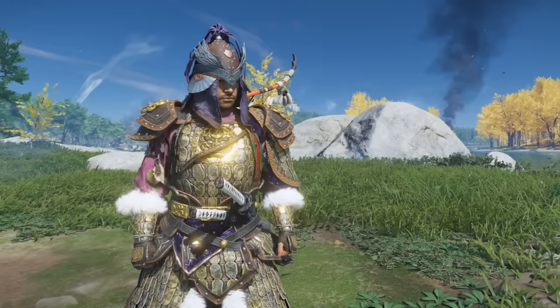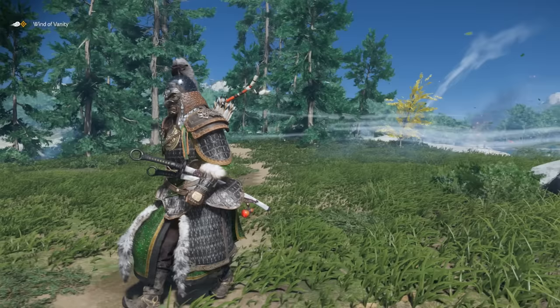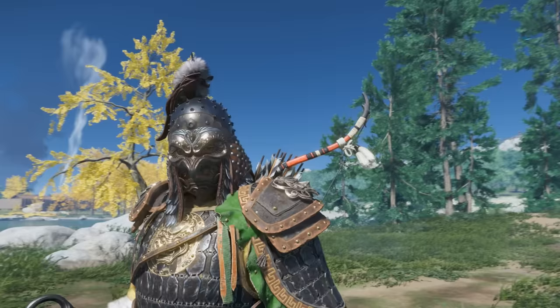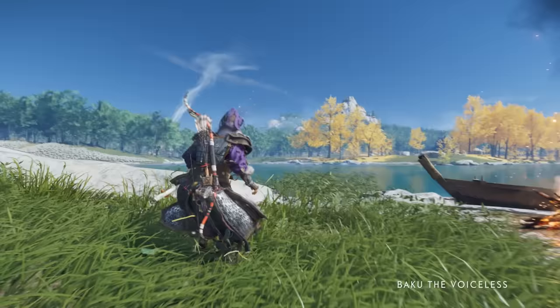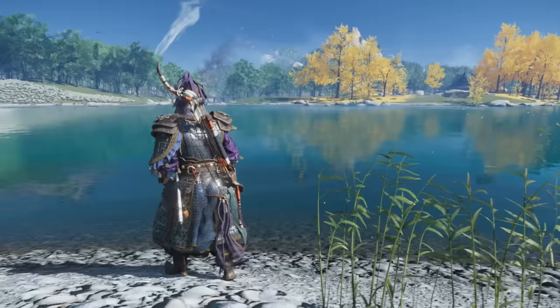There's one more armor skin called Tribal's Tower, which you cannot miss as it comes from the main story quest on Iki called The Lightning in the Storm. It fits perfectly with the default Mongol armor skin. These are most of the helmets and new cosmetics covered here, with more still available from other NPCs and merchants in the game. Let me know in the comments which one is your favorite.